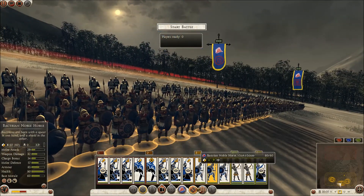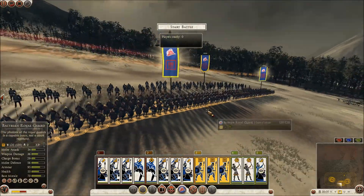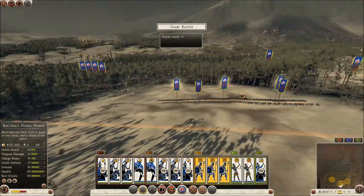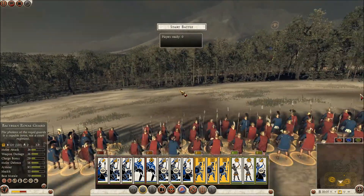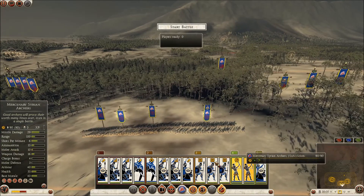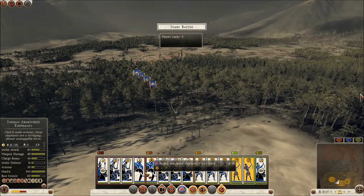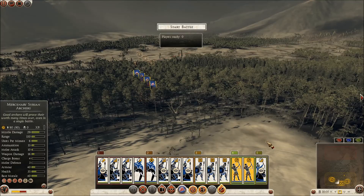They're Hoplite units, they look like it, but they don't actually have Hoplite Phalanx. They have Frenzy Charge, which is weird. Then they have Mercenary Syrian Archers, pretty much the same as the Roman Auxiliary Syrian Archers, along with Hellenic Cataphracts and Unarmored Elephants.